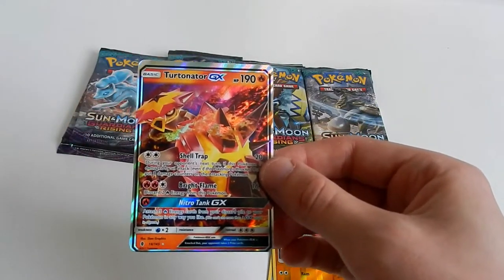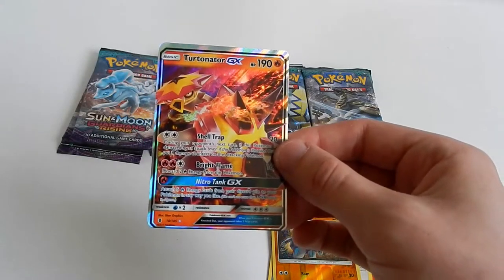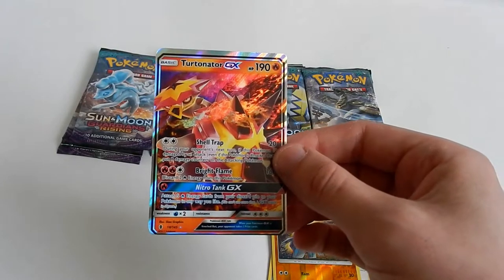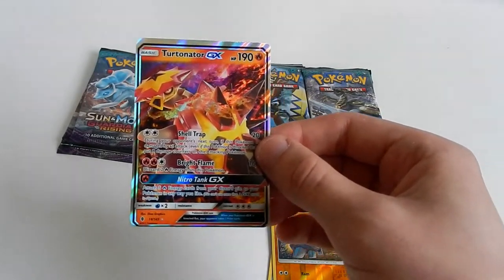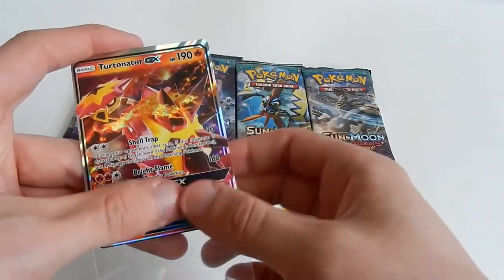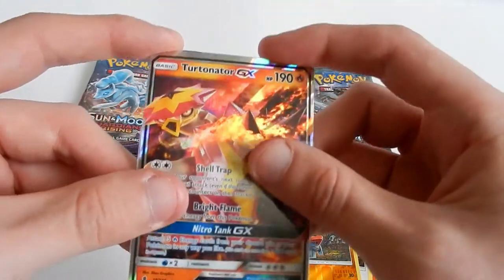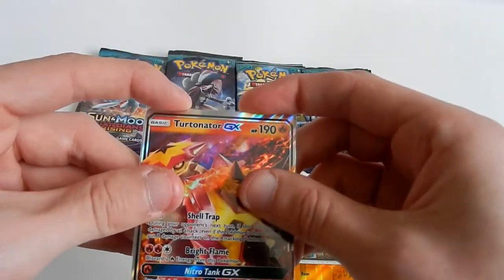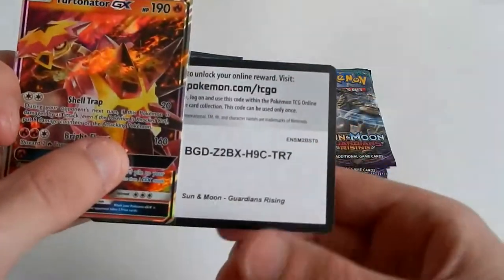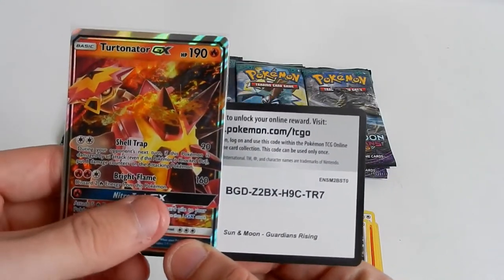And the rare is a Turtonator GX — off-center as well, which is awesome. Very few times I've pulled a GX where it hasn't been off-center. That is massively off-center, but I like it anyhow. And here's your code card for the Turtonator GX — nice way to start the video!